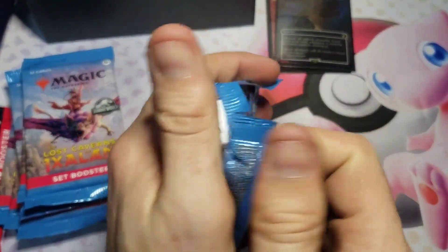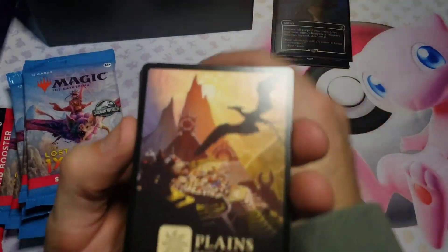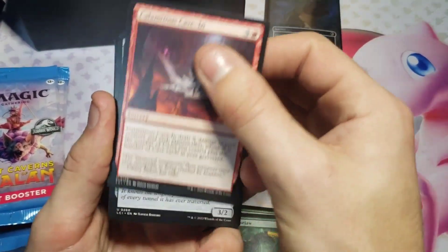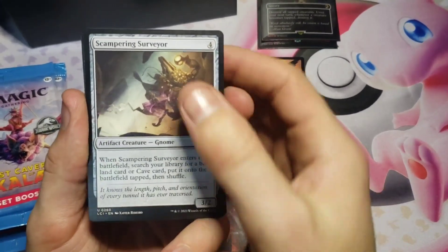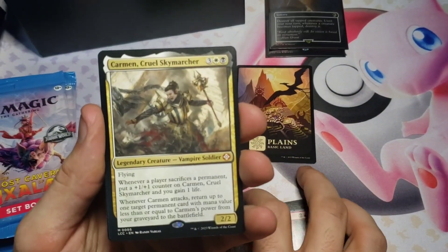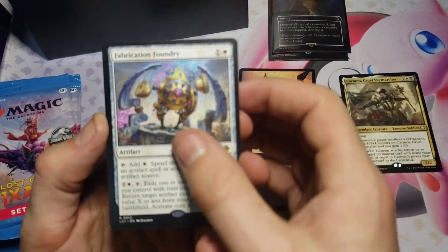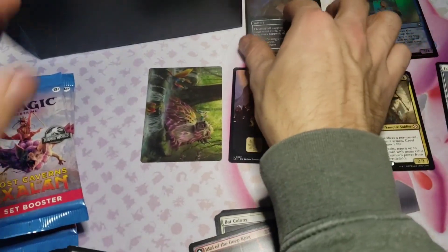Now with those out of the way, let's get our set boosters going and see how we do. We're starting right out with a full art planeswalker - very cool. We got Cavern Stomper, Disturbed Slumber, the Pathfinding Axe, Jaw Cave In, Surveyor, Bat Colony, Idol of the Deep King. We're getting a commander card - Carmen, Cruel Sky Marcher - we'll take that mythic from the commander set. We have Fabrication Foundry for our rare and Sage of Days for our foil.